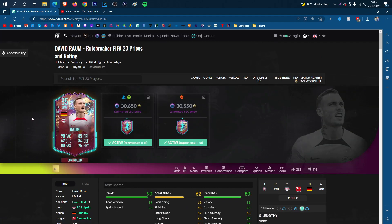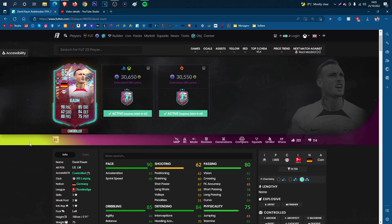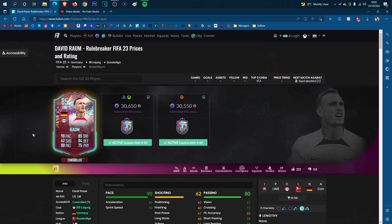The availability for left backs in the Bundesliga is actually quite little — in fact it's very little. We've got Fonzie, and I genuinely can't think of another potential usable left back in that league off the top of my head. So this is nice: 30k for a very usable card, to be fair.